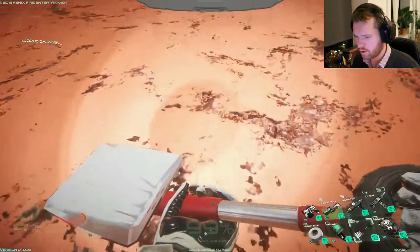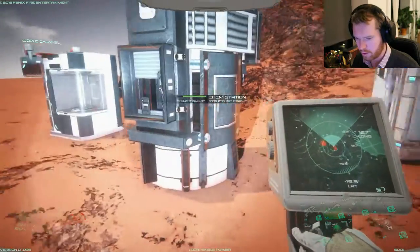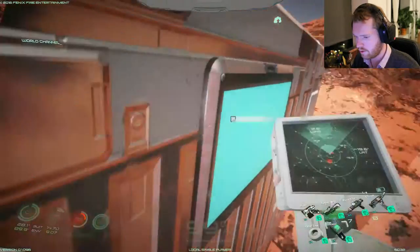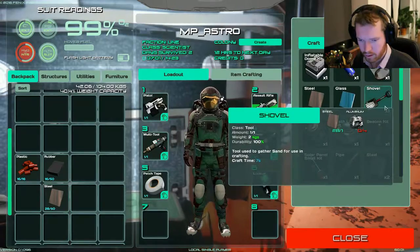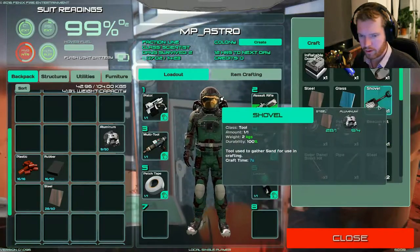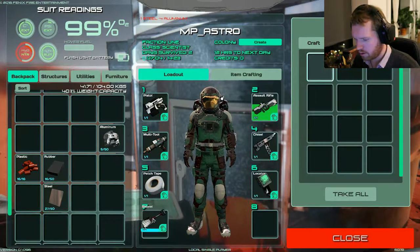We just need to get out our trusty old shovel and begin to dig. Oh, did my shovel die? Really - it used to be in the seventh slot. Okay, let's craft a new shovel then and we need a little bit of aluminum, which I'm running out of. It takes forever to build a shovel.